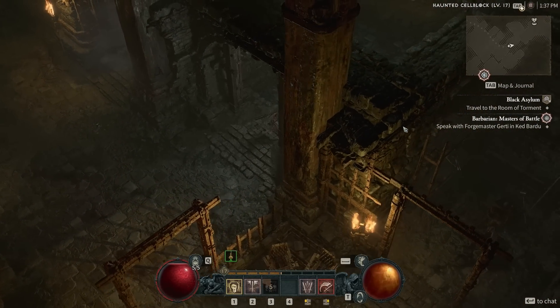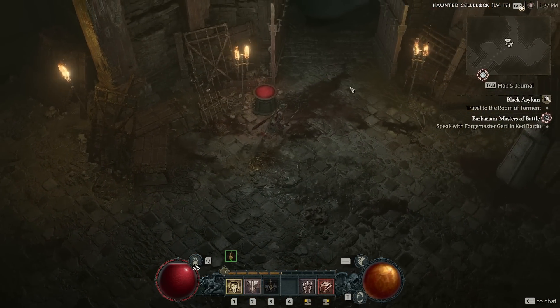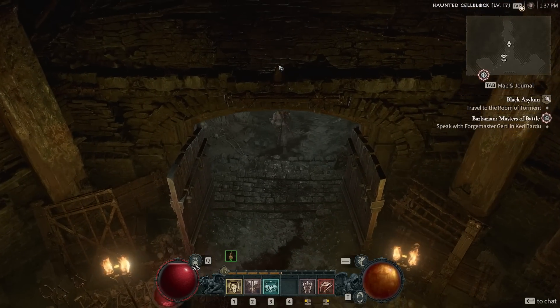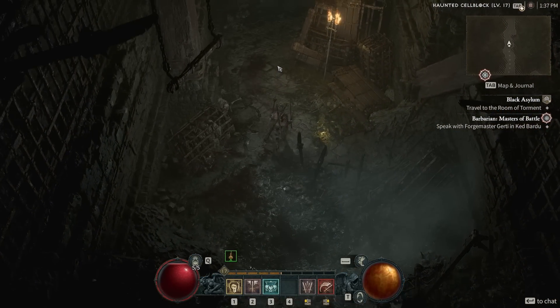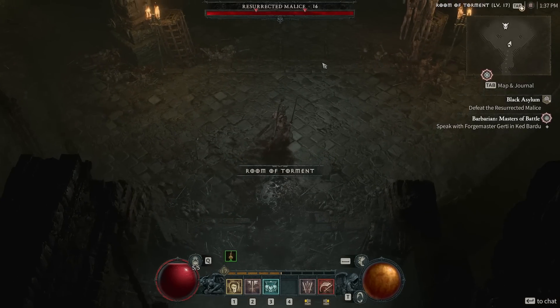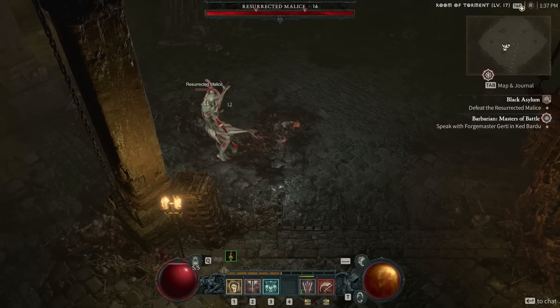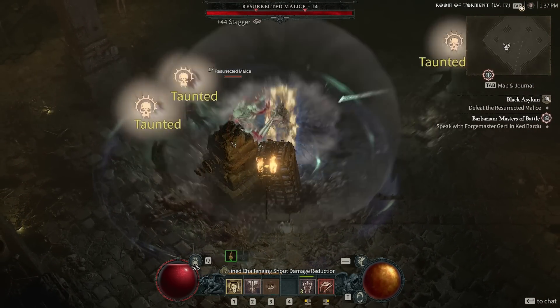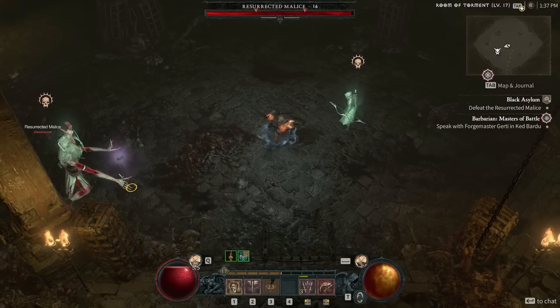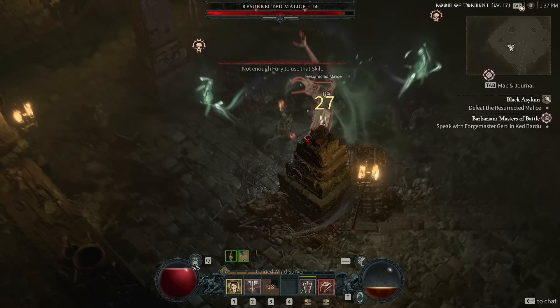With all the adds dead, we can travel to the room of Torbit, and I'll show you the real showstopper of this build. If you're able to stay in combat long enough to stack up multiple Rends, enemies just melt. We go in — he's not attacking just yet — I pop one defensive to not have to move out of the AoE, and then just start stacking up those bleeds.